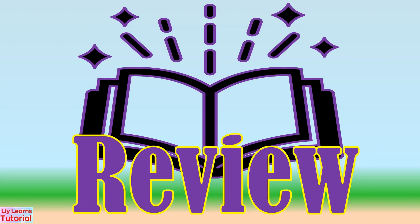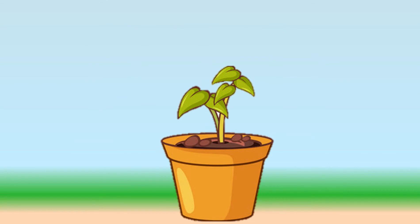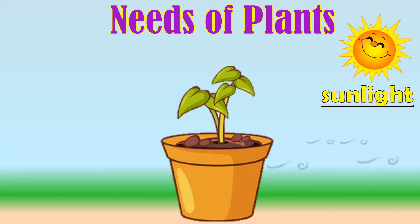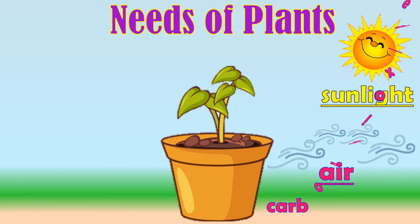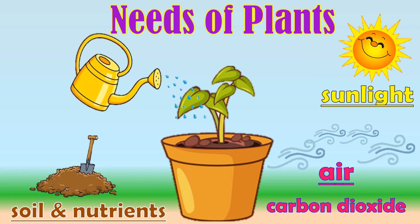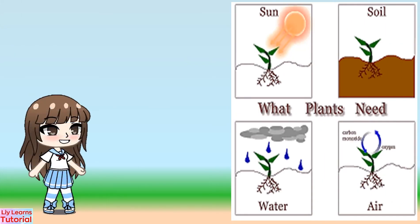Let's review! Here are what the plant needs in order to grow, survive, and reproduce. Sunlight. Air or carbon dioxide. Soil and nutrients. Water.